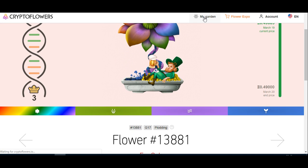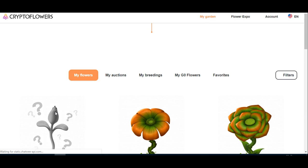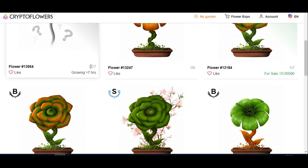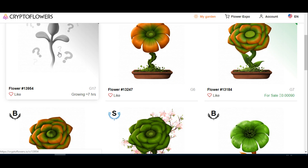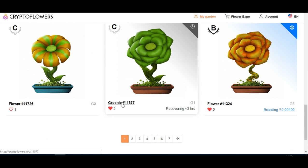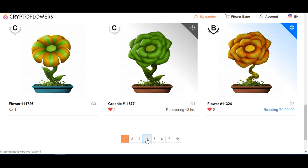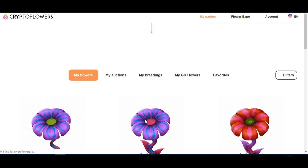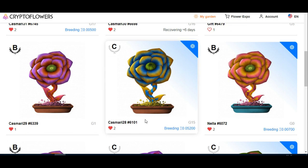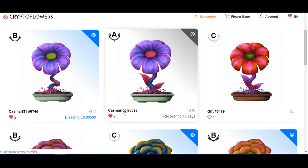I'm also trying to get this effect with one of my flowers. It's currently breeding and still has a few hours to go — it is a G17, which is exactly what I wanted. The flower I used is this one, a nice G1, and I bred it with Gas Marine number 30, which is a G16. So 16 plus 1 gives you 17.